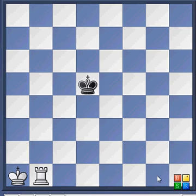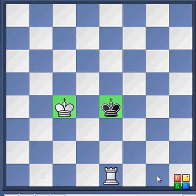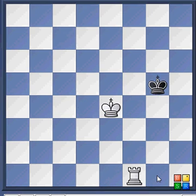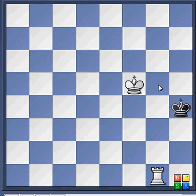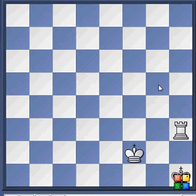So the technique is: bring the king to the center. If they oppose, you give a check. They oppose again, you give a check. Now the king is boxed in — put him in the corner, and it's mate.